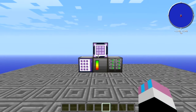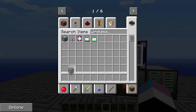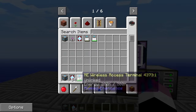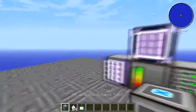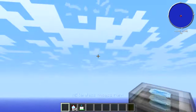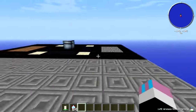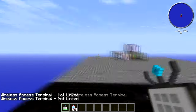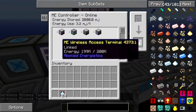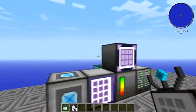The next thing I wanted to cover is wireless access. You'll want to get a wireless access point, some wireless boosters, and a wireless access terminal. You can put the wireless access point anywhere — just plop it down. Now, to link the wireless access terminal, you shift-click it into the controller, and it will be linked to your system.